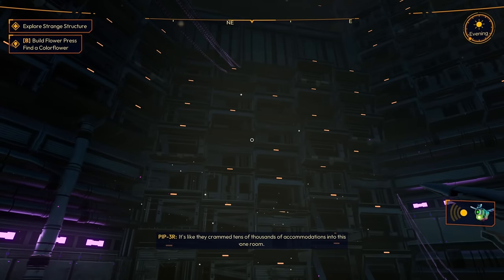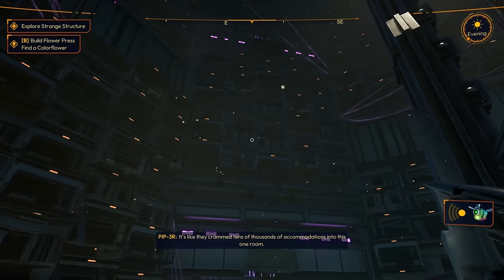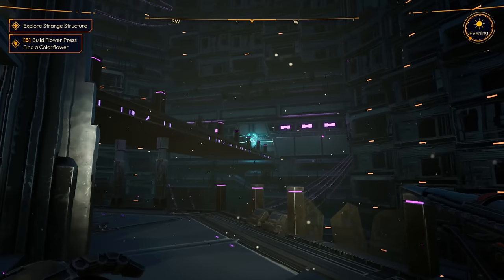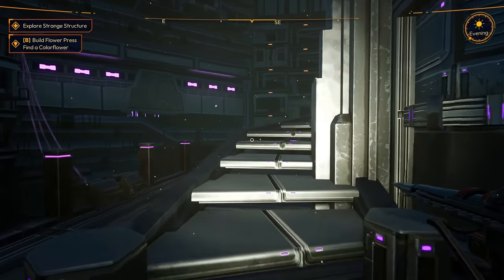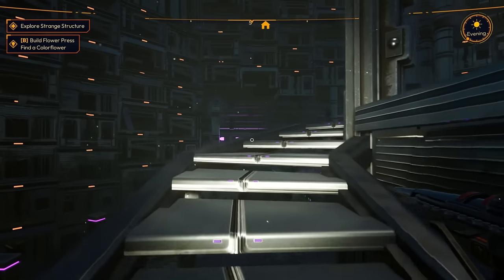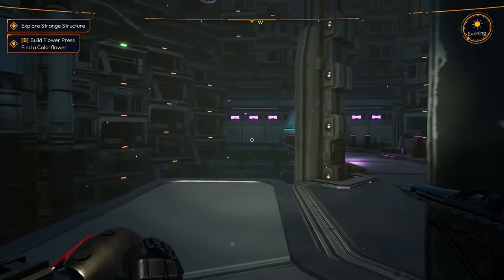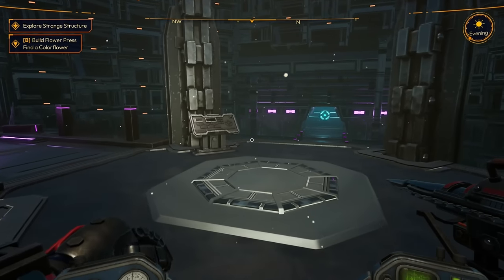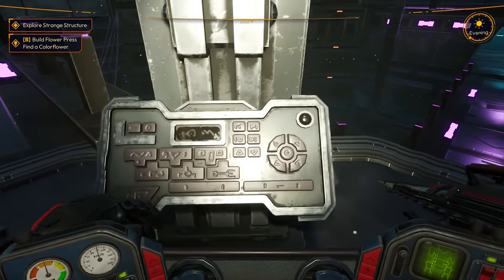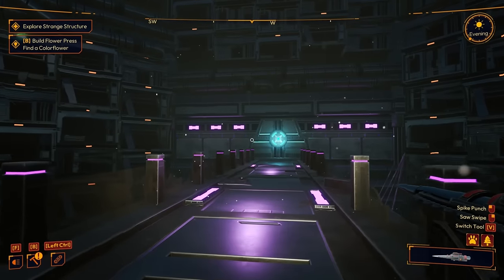Oh, those are all the houses — tens of thousands of accommodations in this one room! And who knows if there are even more spaces. I bet you this one room was how they got here — like a rocket! What is this? We just hit buttons. This is super cool.